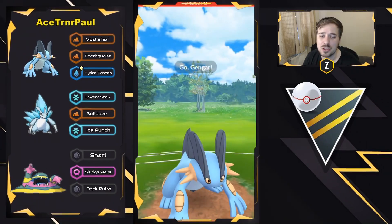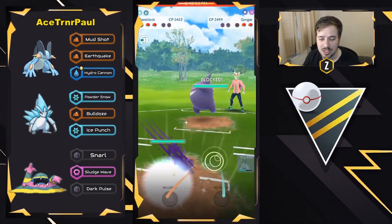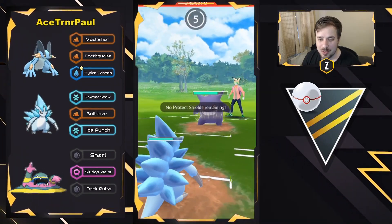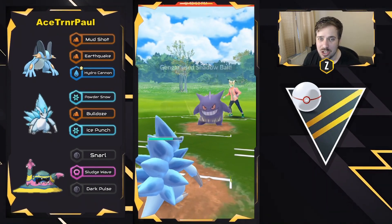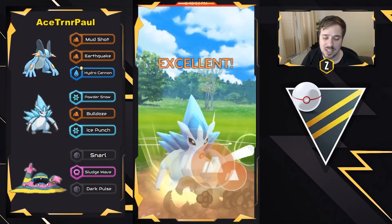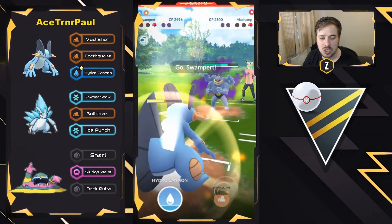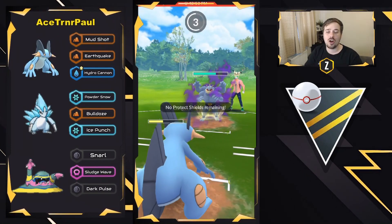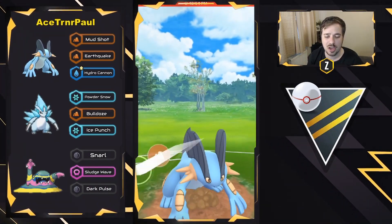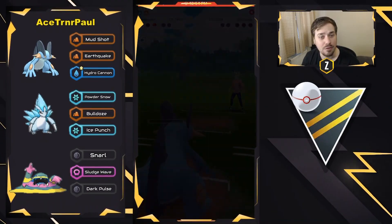Hydro Cannon is still going to do a lot of damage to Gengar, and they swap into Alolan Sandslash. If this Gengar is rocking Shadow Ball, it's going to do a lot of damage — and it is Shadow Ball. That nearly one-shots Alolan Sandslash, but able to get to Bulldoze in time. Super effective damage because of that poison typing on Gengar — boom, takes out Gengar. Shadow Machamp comes in and farms down, but Swampert is going to get to the Earthquake in time. Machamp has a Cross Chop again — this Machamp farming down for energy is crazy. Swampert survives with one HP and gets to the Earthquake, which is enough to take out Shadow Machamp. Good game, very, very close one.